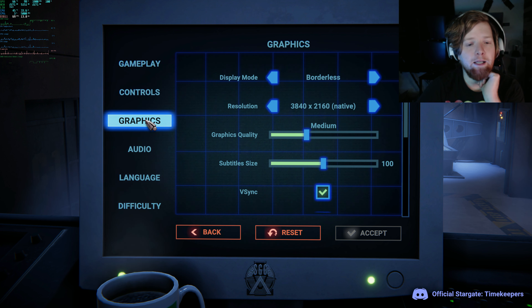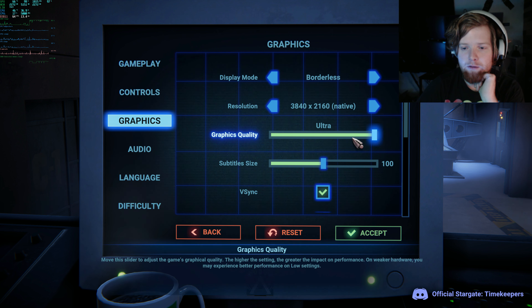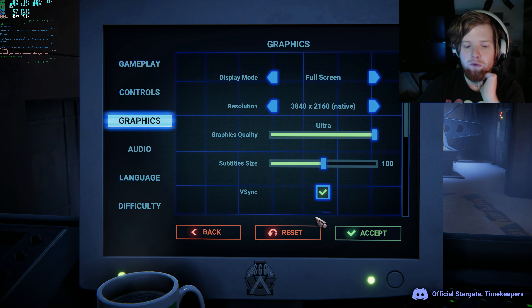9900K and a 3090, and let's do 4K 144. So it's native, it's borderless. Let's go full screen. I'll turn video sync off.